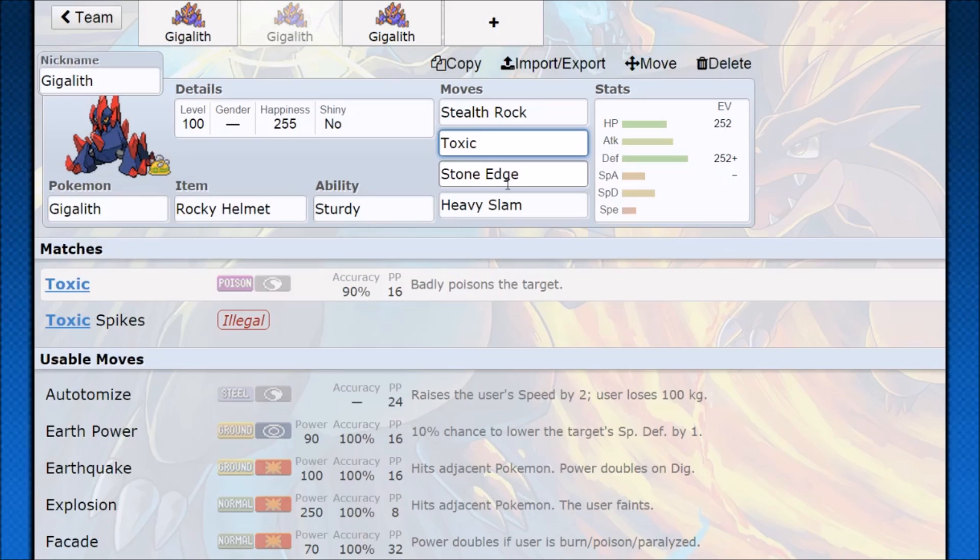You can use Gigalith as a really good physical wall on your team as long as you play around it. It's not looking for sweeps — you don't want to leave it in on something that's going to do too much damage unless you know you can KO in return. If you really need stealth rocks or toxic damage, keep it in, but you won't need it around until your opponent doesn't have any more physical Pokemon, because it's just going to stop them every time they try to gain physical momentum.